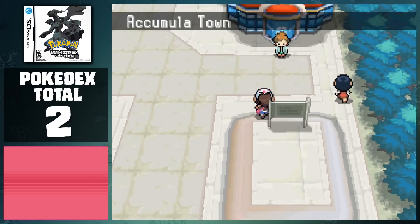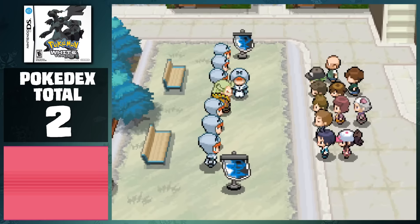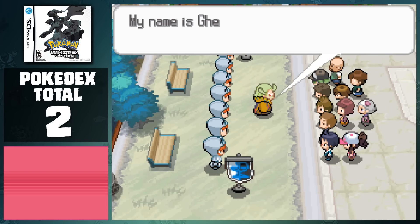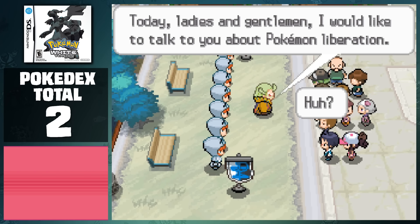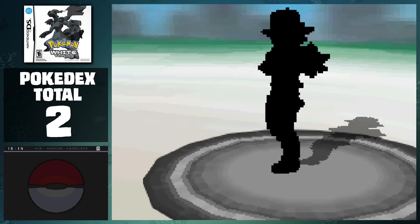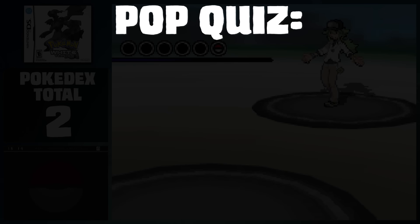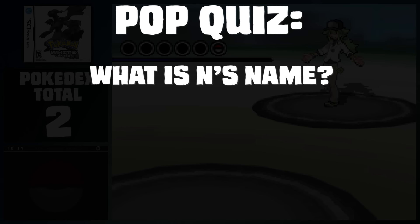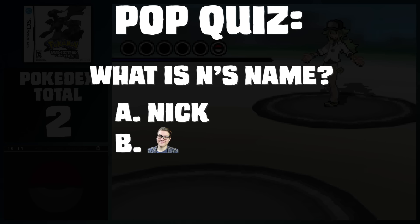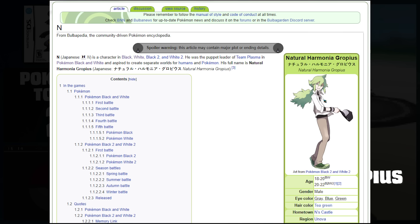At the end of this route is Accumula Town, where we meet Juniper again, and she walks us through some more tutorial stuff. Upon leaving the Pokemon Center, we join a crowd and listen to a guy who definitely doesn't look like they're important to the story at all. When everyone leaves, we meet a guy named N, and are challenged to prove our love for our Pokemon. Now it's time for a pop quiz! What is N's real name? Is it A, Nick? B, Nintendrew? Or C, Natural Harmonia Gropius? I really wish I was kidding.